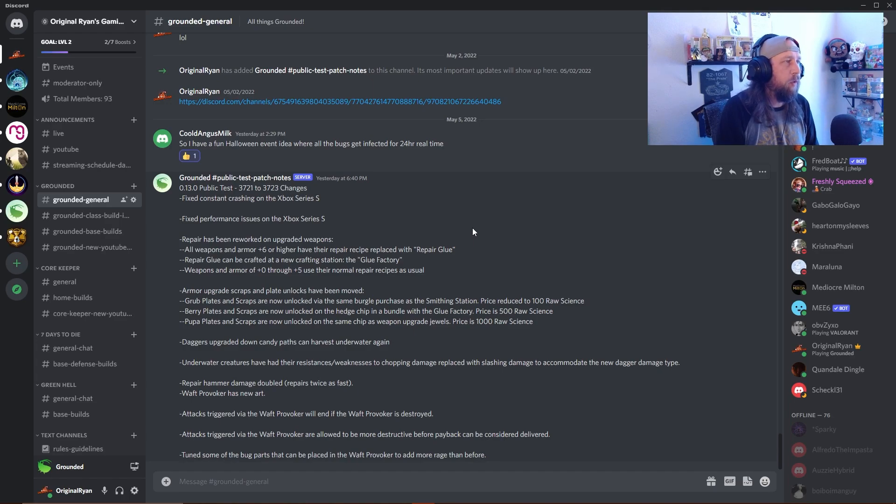A big one here: repair has been reworked on upgraded weapons. All weapons and armor plus level six or higher have their repair recipe replaced with repair glue. Now for the OG players, you guys remember we had armor glue way back in the day - basically went away right before I started playing. It's a similar thing here. Repair glue can be crafted at a new crafting station called the glue factory, which looks literally like the spitting image of the old smoothie station. Weapons and armor of level zero through five use normal repair recipes as usual. We'll take a look at that when we jump in the game.